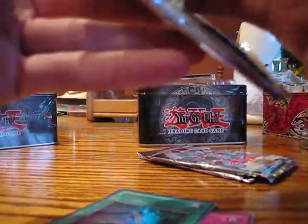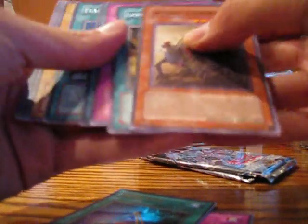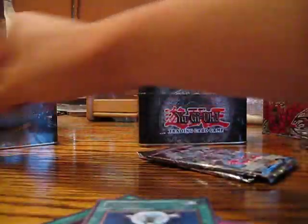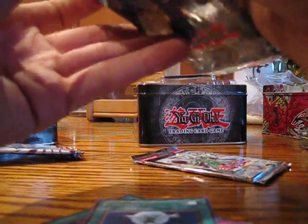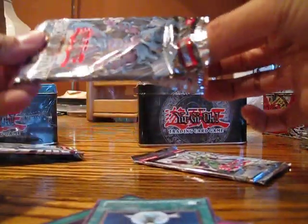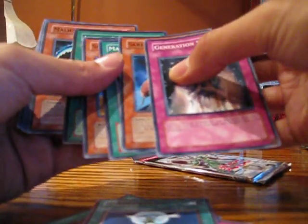I have an Elemental Energy pack here. Shrigger, Feather Shot — that's my dad, don't mind him. Ancient Gear Castle, super rare.